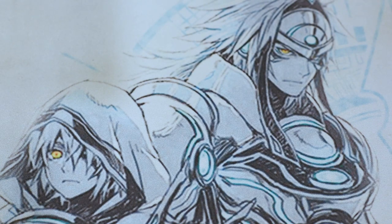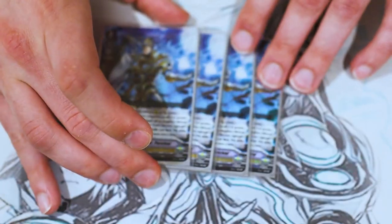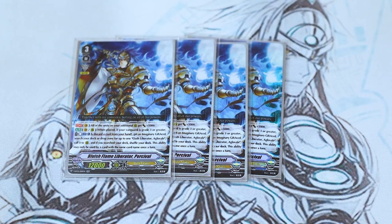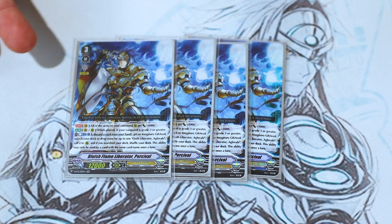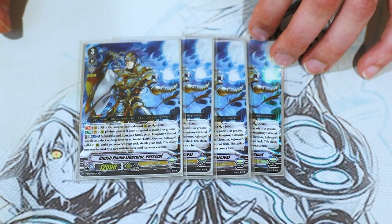Speaking of which, let's go on to the boy himself — Bluish Flame Liberator Percival. Broken card, love it. Please never ban this. The first skill is continuous: when it's on the Vanguard circle, everything on an additional marker gets 5k. The second skill is when it's placed on Vanguard or rear — auto. If your current Vanguard is grade 3, you counterblast one, discard a card, get another Excel marker, and then search your deck for Aglovale and call it. Or you can search the drop zone as well, so even if you don't have any left in your deck, you still get a call.